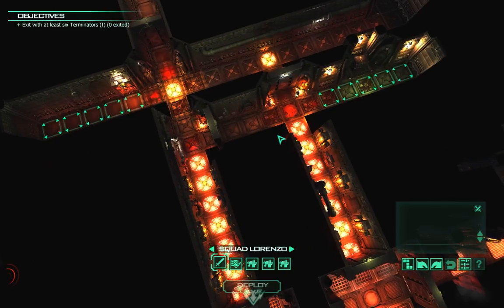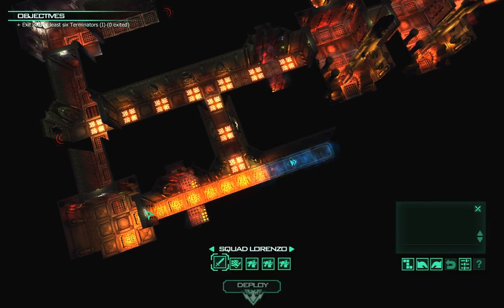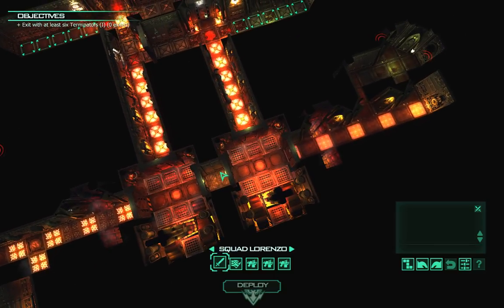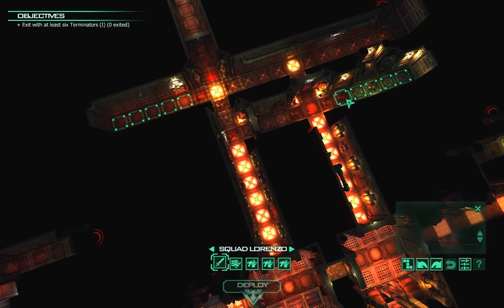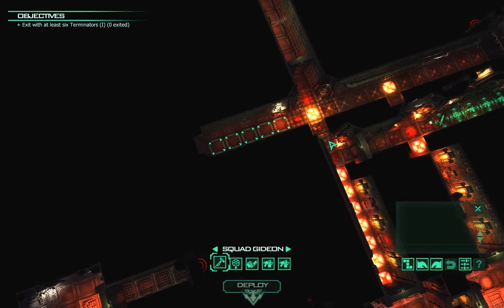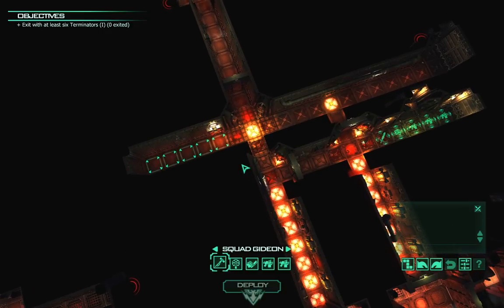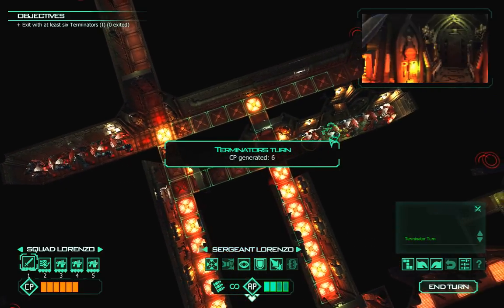We're going to be moving through a bunch of corridors. I don't think we can secure this thing — we need to secure these and it's going to be tricky. Stage one: don't die here. We'll have these guys over here and the other squad over here. There are some doors at least to slow them down. We also have six CP, so we have a little bit of tactical flexibility right from the start.